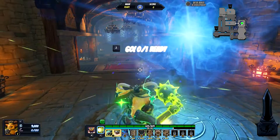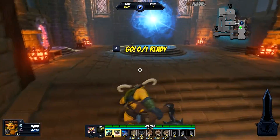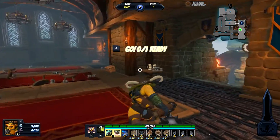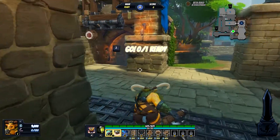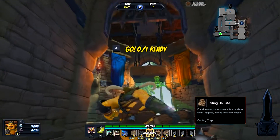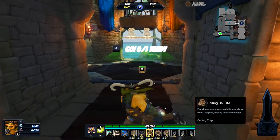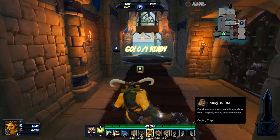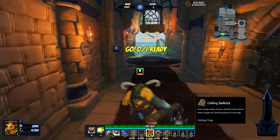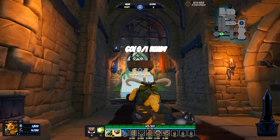Her most important ability is Beat Them Back — pressing E gives her a medium range attack that does about three units worth of space damage to every enemy in front of her. If enemies are grouped up in any meaningful way, she'll essentially just battering ram through all of them and cause knockback to everything except bosses. She used to knockback bosses prior to the 1.7 patch, but she could basically one-shot bosses by knocking them off cliffs, so it got toned down.